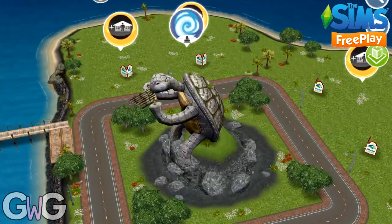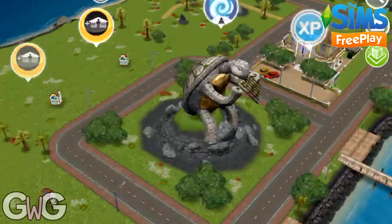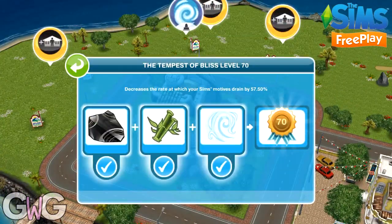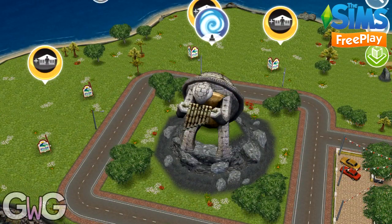Over here we have the Tempest of Bliss. This one decreases the rate at which sims' motives drain, which means they stay happier for longer as their green bars don't decrease as quickly.